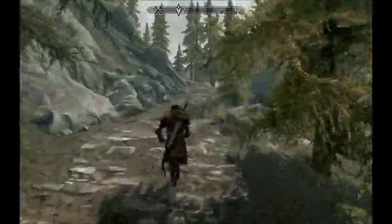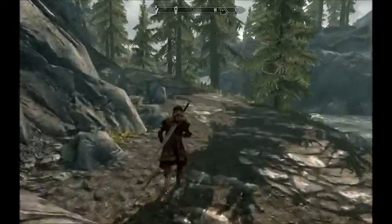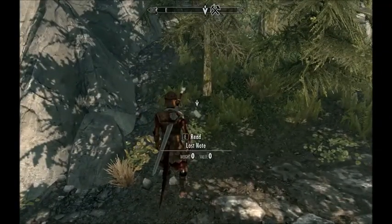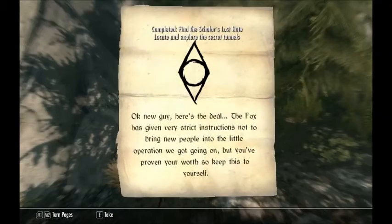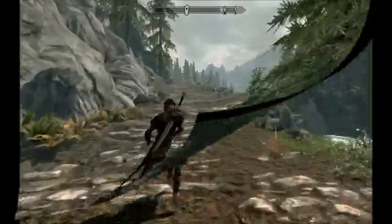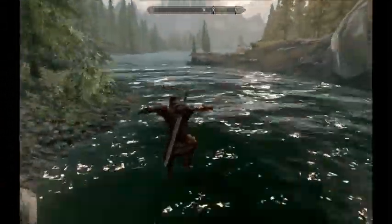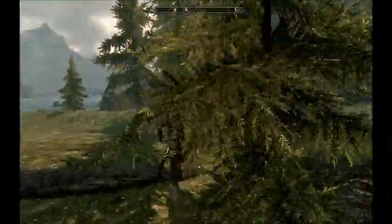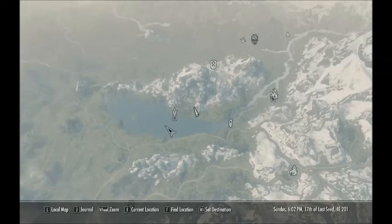There are some other mods up near where the entrance to my mod is, but they do not interfere with my mod at all. Mods like Lakeview Manor and the Asteria are both completely safe. On the map, the place we're going to is right here — the secret tunnels we're looking for. Right about here is where South Brittleshin Pass is, and if you had the Asteria mod it would be about there, just to give you an idea of where it is.